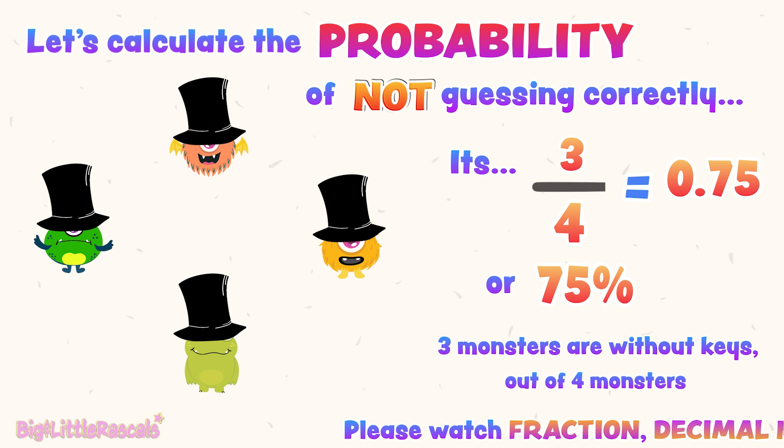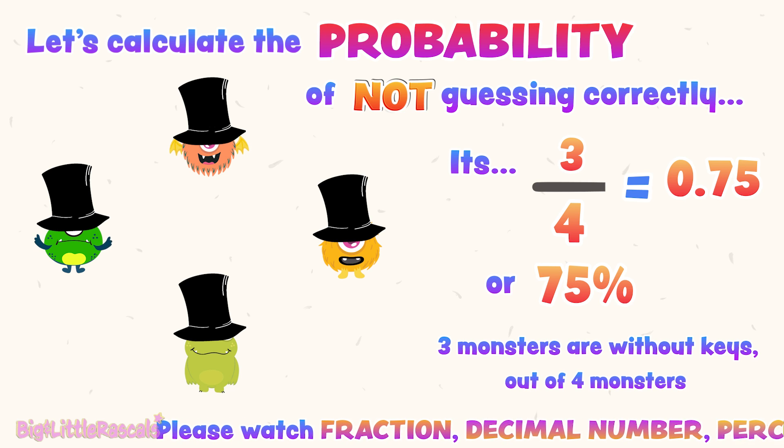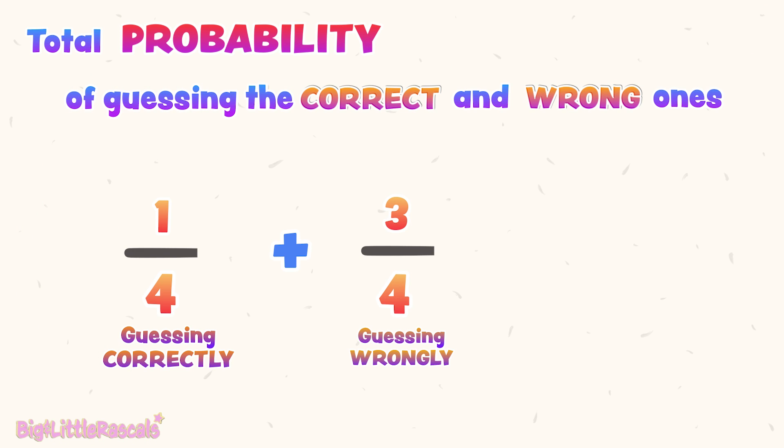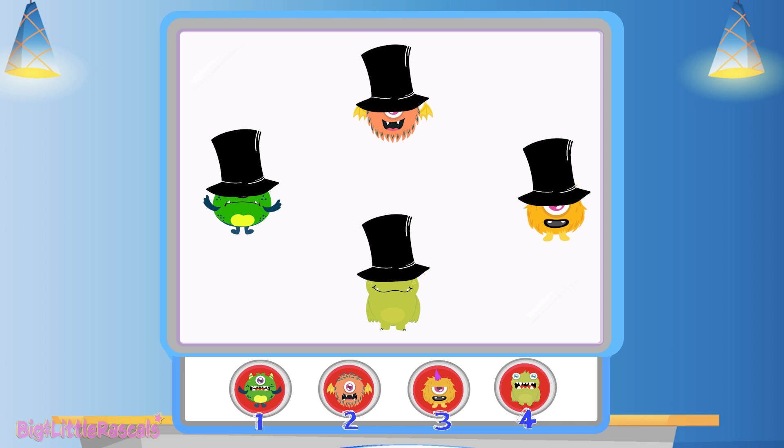If you are most familiar with fractions, decimal numbers, or percentages, not to worry — please watch our fun learning videos only at Big and Little Rascals channel. The total probability of guessing the correct one and the wrong one must be equal to 1. From the investigation, we know that the chance of guessing the correct monster with the key is 1 out of 4, which is lesser than the chance of guessing the wrong monsters that don't have the key. We need to be careful here in guessing the right monster.